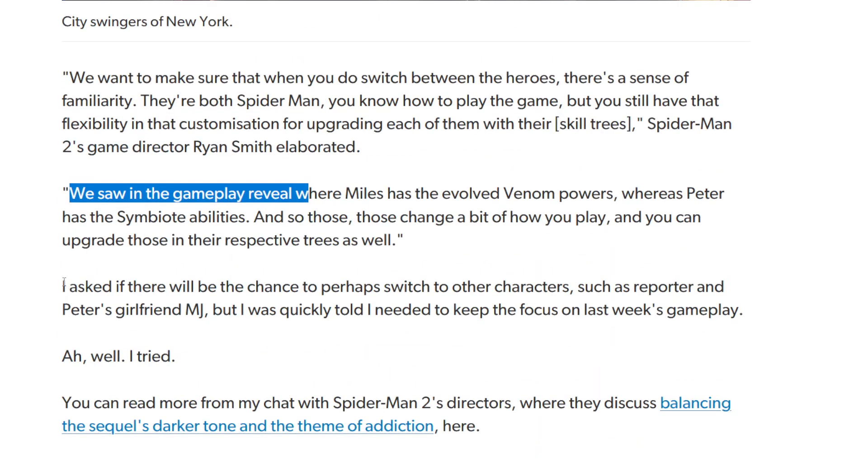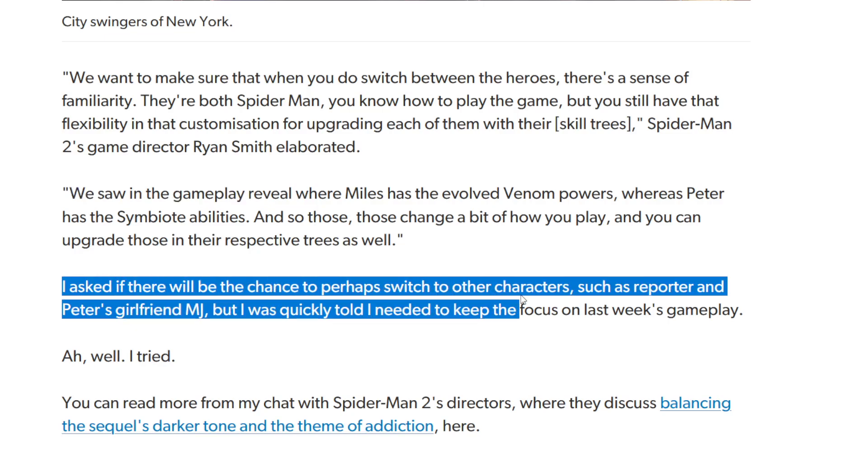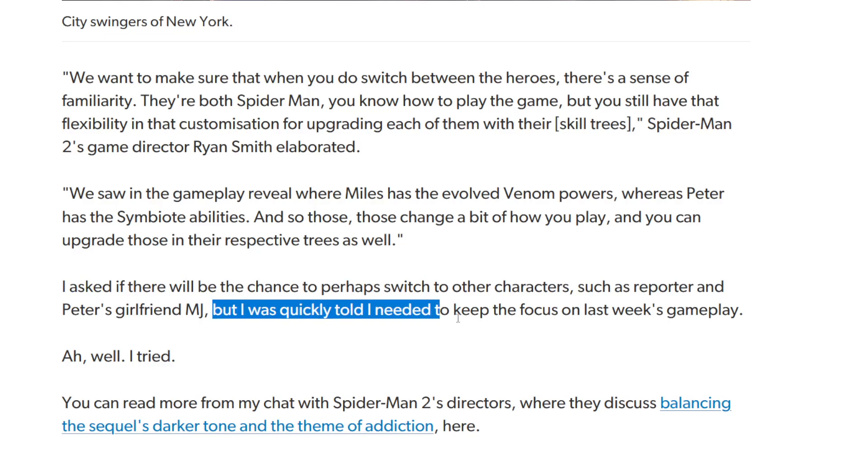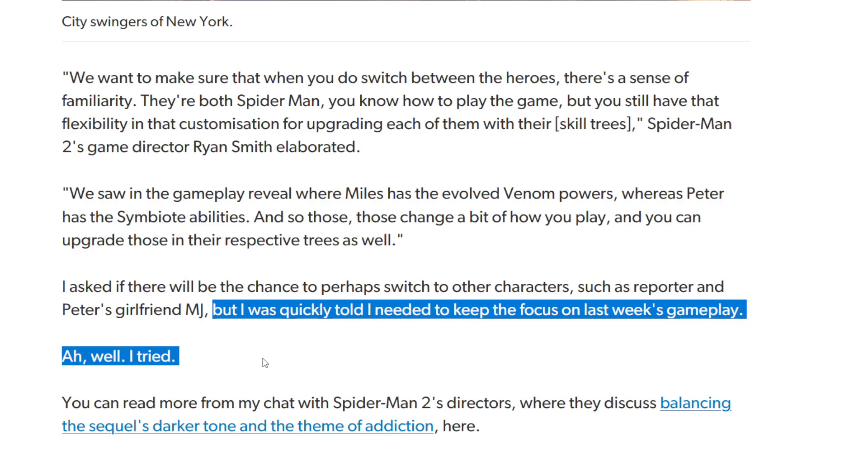The reporter asked if there would be a chance to switch to other characters, such as Peter's girlfriend MJ. Nobody wants that, Victoria — trust me. But the reporter was quickly told she needed to keep focused on last week's gameplay.